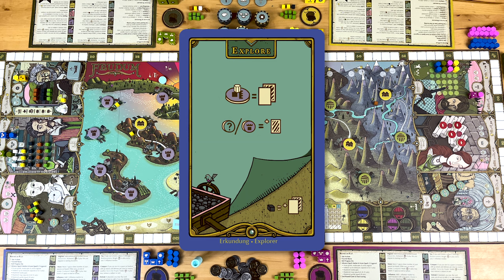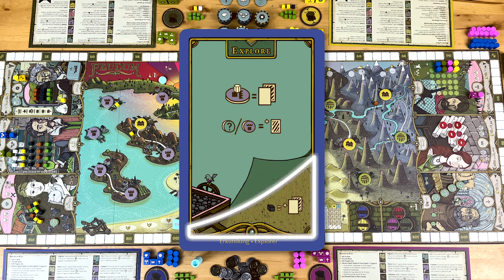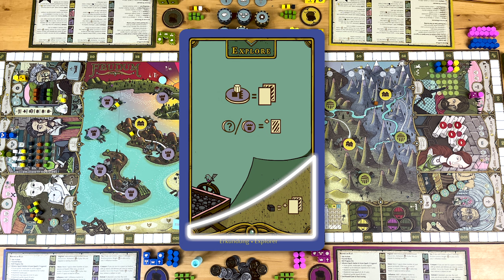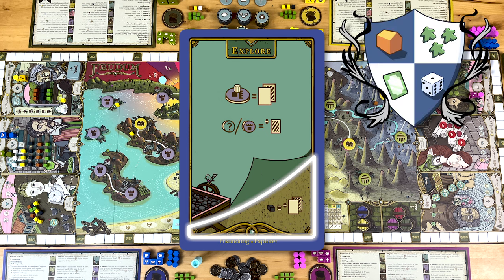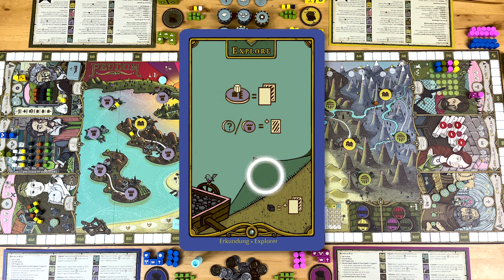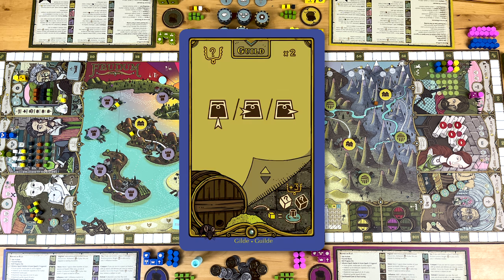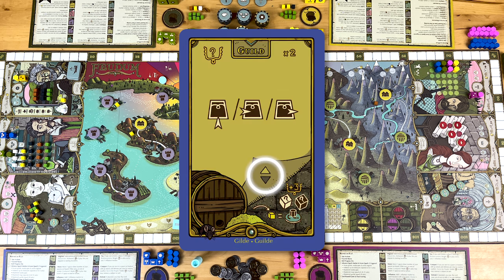Your action cards have two bits going on — this bit, and this bit. You only have to worry about this second bit if you're playing the advanced version of Feudum, and since this is Knights Around a Table, you better believe we're playing the advanced version. There's an implied AND here — you can do this AND this, except on a few cards where you see an OR arrow, which means you can choose to do this OR this. If we run through all 11 action cards, you'll see most of what Feudum has to offer. There are a few picky bits and edge case rules I'll leave out and mention towards the end.